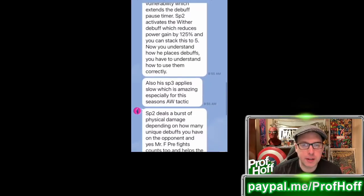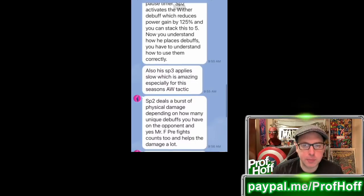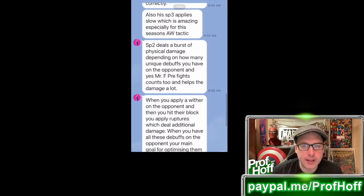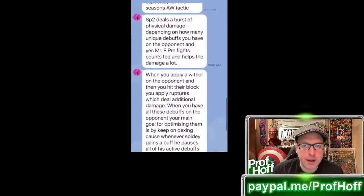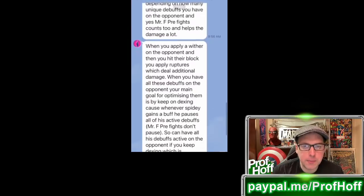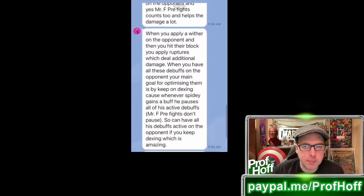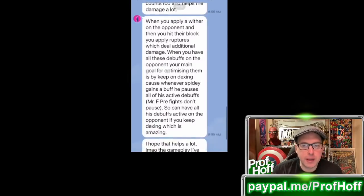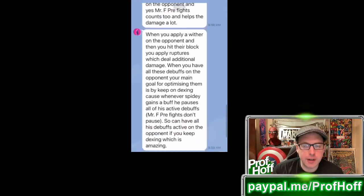Special 2 deals a burst of physical damage depending on how many unique debuffs you have on the opponent. Mr. Fantastic Pre-Fights count too and help the damage a lot. When you apply a Wither on the opponent and then hit their block, you apply Ruptures which deal additional damage. Your main goal for optimizing debuffs is to keep dexing, because whenever Spidey gains a buff, he pauses all of his active debuffs. Mr. Fantastic Pre-Fights don't pause, so he can have all his debuffs active if you keep dexing. Hope that helps — gameplay should help too.